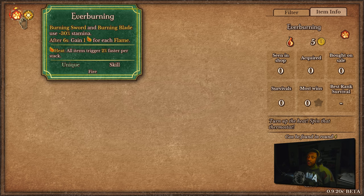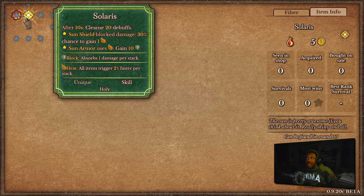The second Pyromancer skill is Solaris: after 10 seconds cleanse 20 debuffs, Sun Shield has a 30% chance to gain one heat when it blocks damage, and Sun Armor gives you 10 block whenever it uses up heat. So Sun Armor now both heals and gives block, and Sun Shield becomes a little heat generator. Sun Shield wasn't getting much use before, but Solaris gives it more purpose — a little more synergy for sun-themed builds.